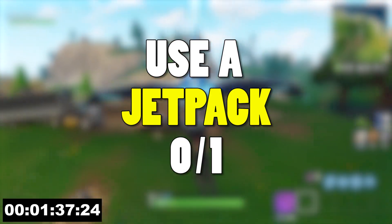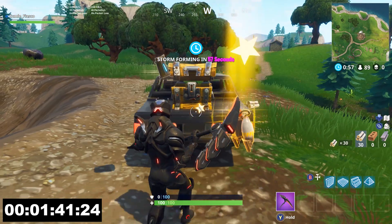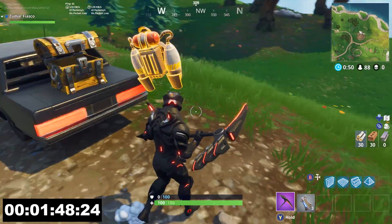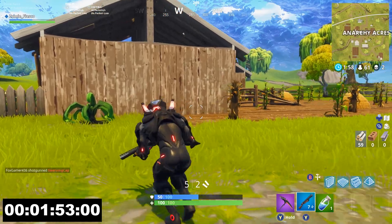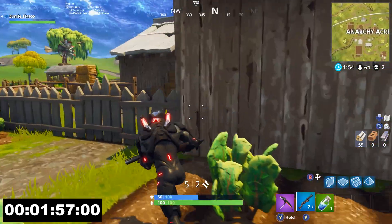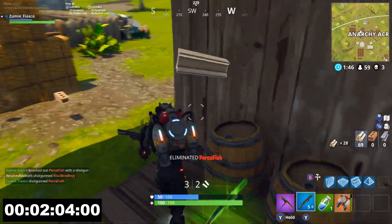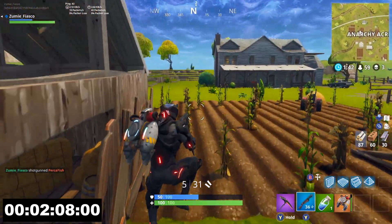Challenge number 3 is use a jetpack. You only need to do this one time — it's not that difficult to use and navigate with a jetpack. However, the challenge here is actually finding one in the first place. Since this is a legendary tier item it is pretty hard to find in a chest, so this is more luck than anything. More than likely you're going to find a jetpack on an opponent's back. Keep an open ear because jetpacks make a very distinct sound, and visually you can definitely spot someone using one in the distance. Push that opponent, eliminate them, take their jetpack, and use it to complete this challenge.